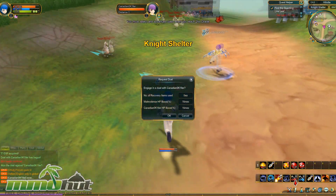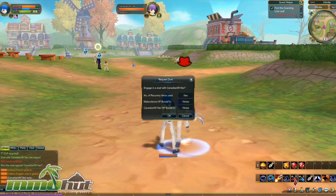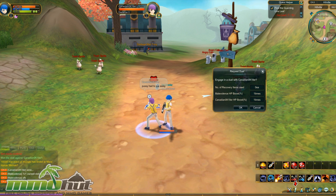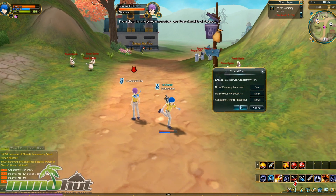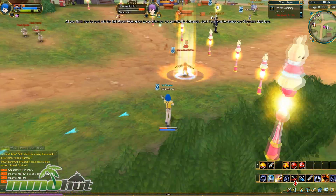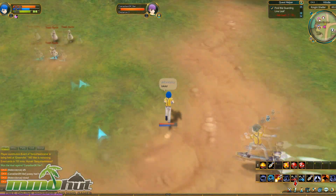He wants to duel me again — he's trying to stay close when we begin so he can get into melee range. I decide to accept only when I'm farther away. I pretend to go AFK until he walks away, then accept the duel from a distance. He uses his abilities on me this time, but look how weak he is already — and he's dead again. So far melee characters seem pretty gimped at early levels against a ranged gunner.